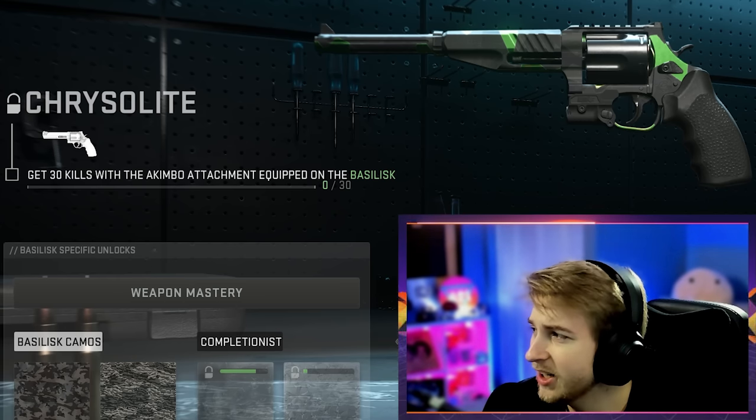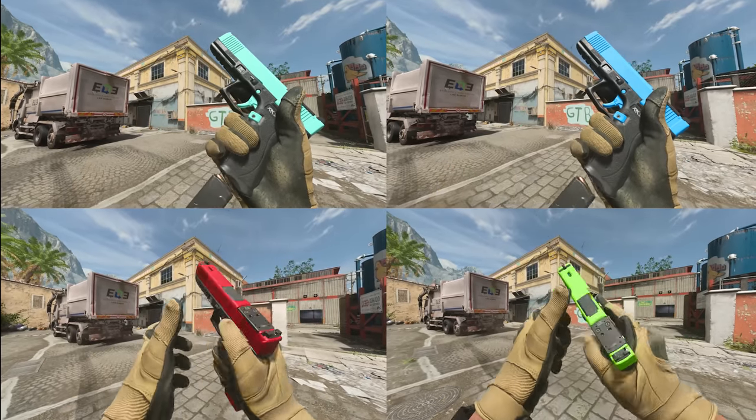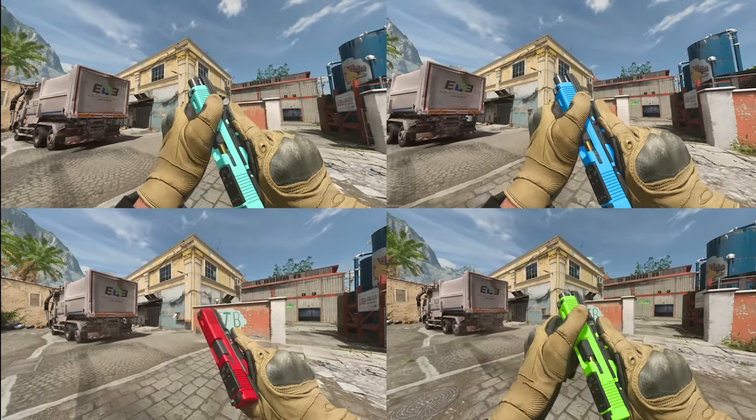To get this camo we're gonna need to get 30 kills while using the akimbo attachment with the Basculus. It's so sick that these pistols all have akimbo challenges and they all reward some nice camos for it.